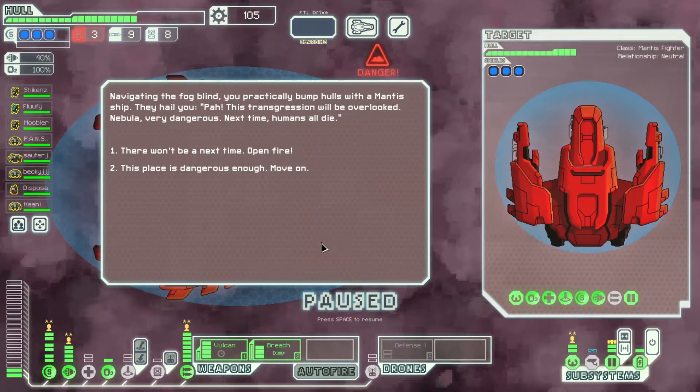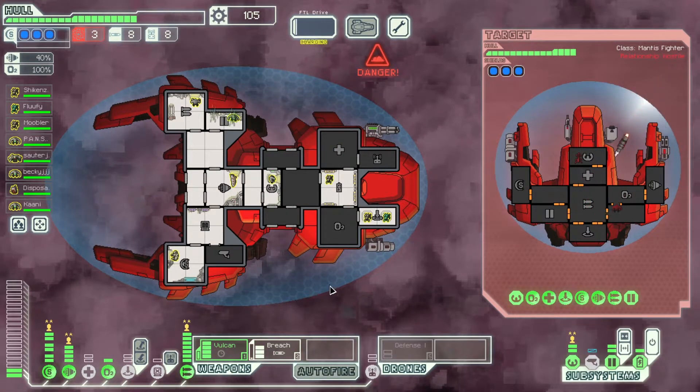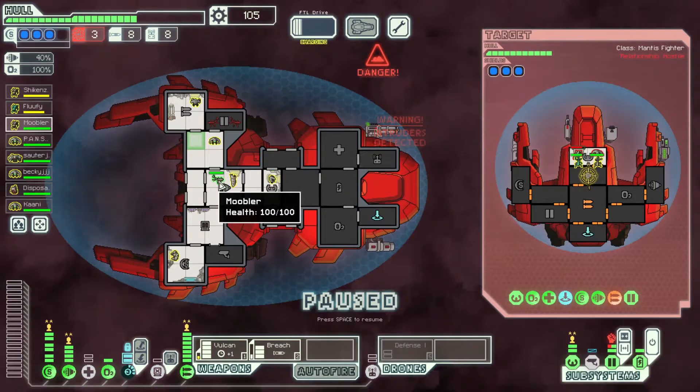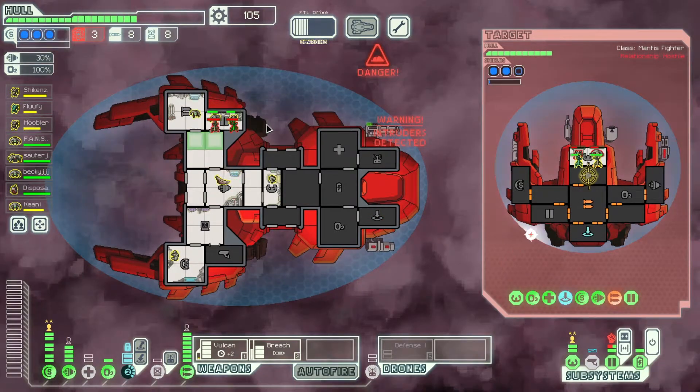For flak versus the flagship — flaks are pretty good. They do have a medbay and a missile launcher. We're gonna breach their weapons. We're gonna wait until they board then we're gonna breach the weapons, then auto fire on the medbay. I need to send over my mantises to deal with that. We'll get the Vulcan charged up — there are two mantises aboard my ship I'm gonna have to deal with, but I'm just waiting for my mantis to get there.